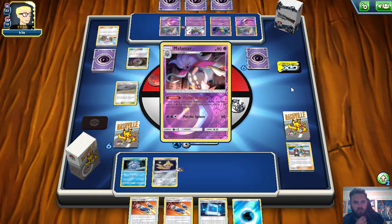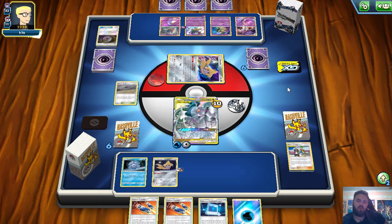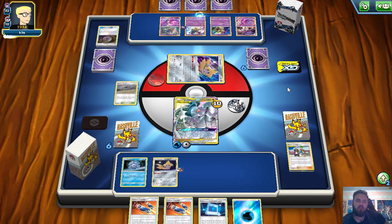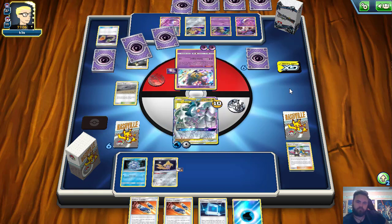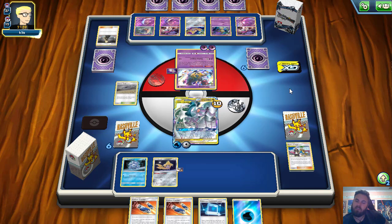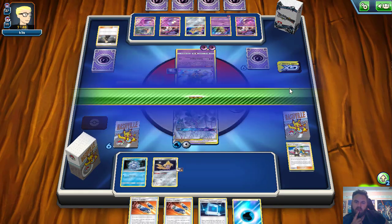Discarding a Lily tells me they already have a Supporter in hand — I assume it will be a Cynthia, but we're about to find out. Malamar is going to come down. I believe they have plenty of Psychics in the discard to recharge onto the Giratina. Just looking for one more energy in hand or one more Malamar. I have a feeling there's a Cynthia in their hand they're about to play and then they'll be all good. We do see a Switch, so the Giratina comes up. Do we see an Energy in hand? No, but we do see a Cynthia — that should grab them the Energy they need.